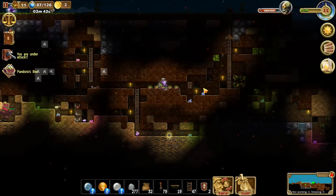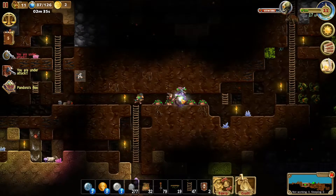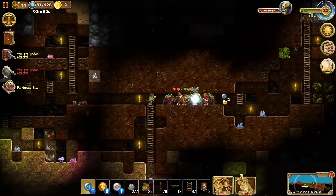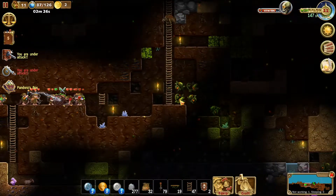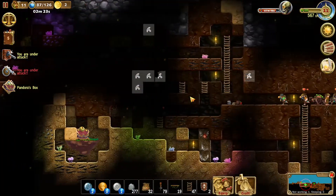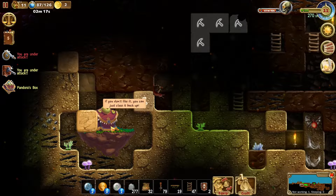Now that we've covered the basics, let's open Pandora's Box. These enemies are really real right now — you have to be a lot more careful with your light position and torches, otherwise they'll just spawn over and over.